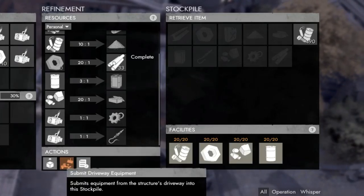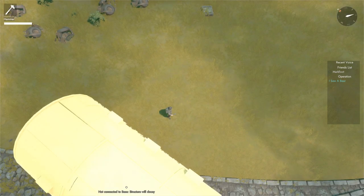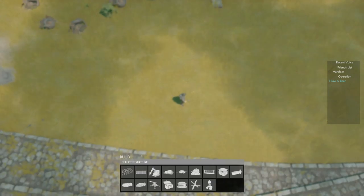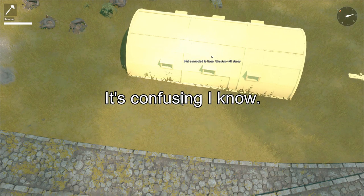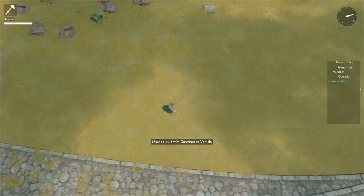This makes the transportation of raw resources far more efficient. The next change is operation stockpiles. Please note that this feature is currently unrelated to the map operations features. So the operations in the top right corner of map screens does not have anything directly to do with operation stockpiles.